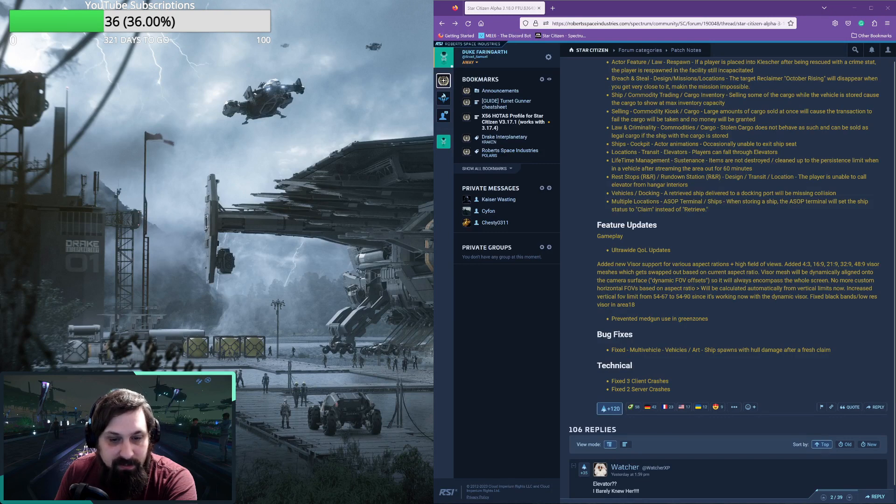For bug fixes, there was a single fix made: ships spawning with hull damage after a fresh claim — definitely good to make sure freshly claimed ships are not damaged. Three client crashes and two server crashes were also fixed.